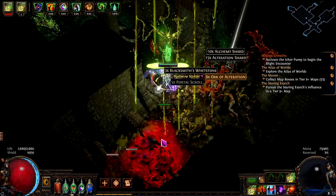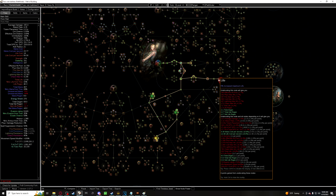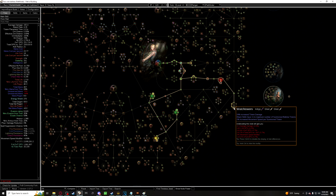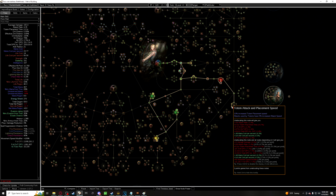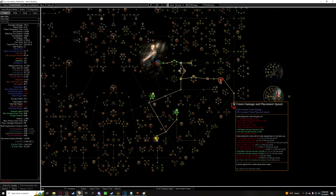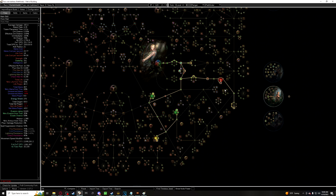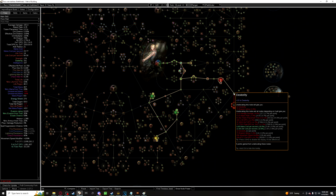Moving on to act 4, we're going to start by getting some health nodes, which helps, but you should be killing enemies with ease at this point. The main upgrade here is going to be the totem slash skills mastery. You get placement speed as well as totem damage. Not only that, you can now place a secondary totem, which makes every pack very easy. At this point, I was having fun and enjoying the playstyle.